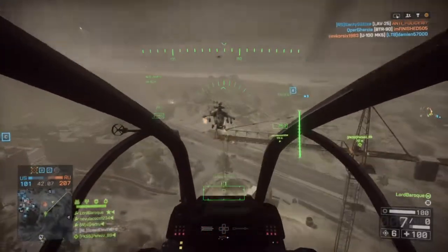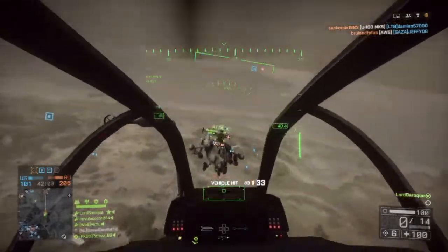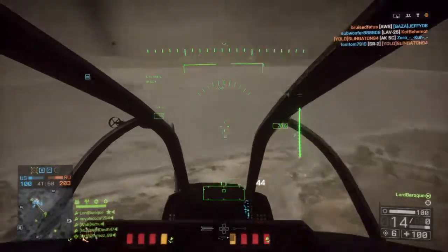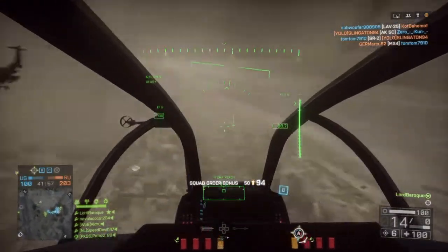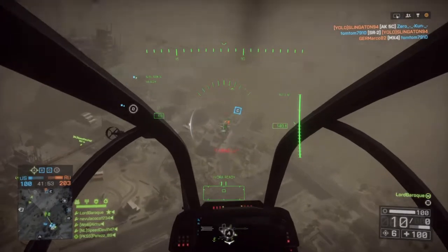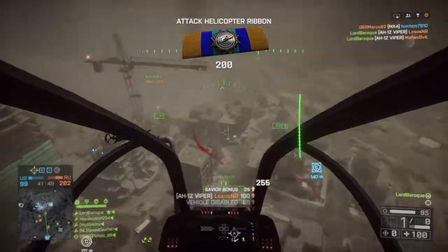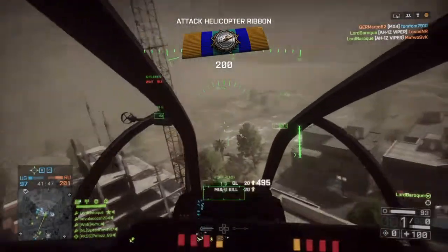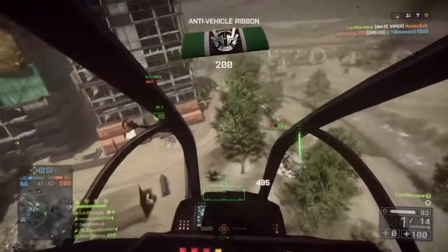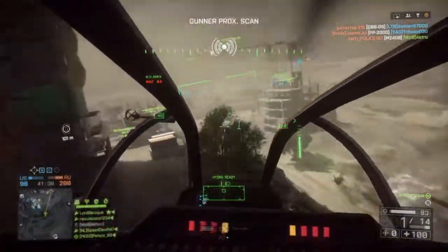Coming up against another helicopter - you ideally want a gunner; they would have torn through in there. But I knew that if I stayed above, the gunner or the pilot couldn't hit me while I was waiting for the weapon to reload. Got lucky in that he decided to fly away and down. Had to drop some countermeasures for a jet coming in from behind. That's a pretty easy helicopter victory - staying right above the other chopper is good.